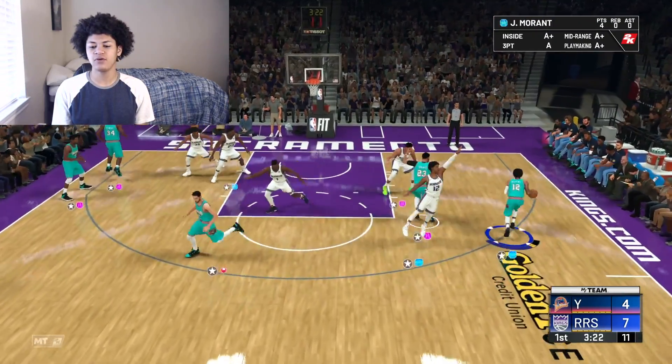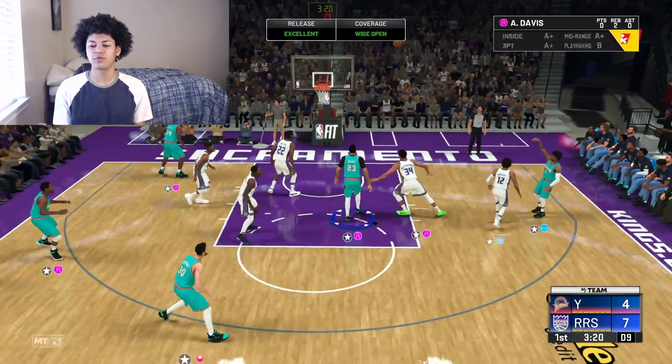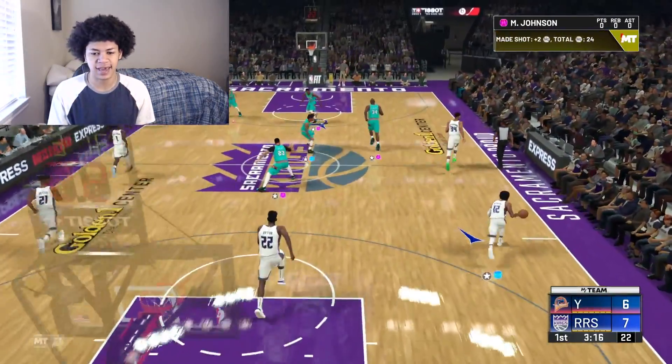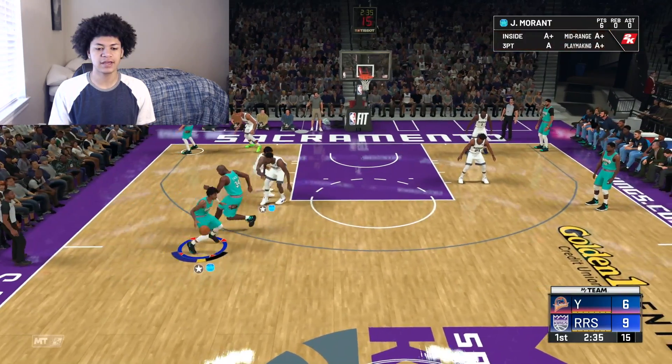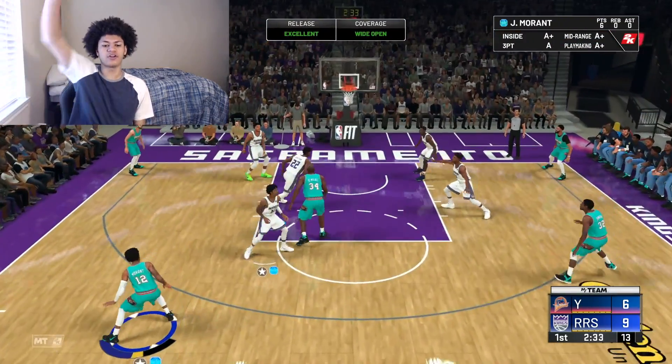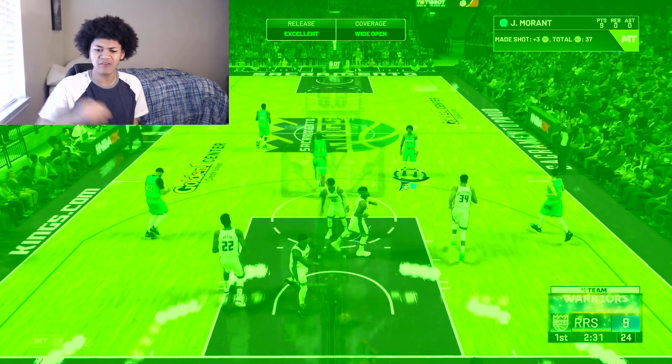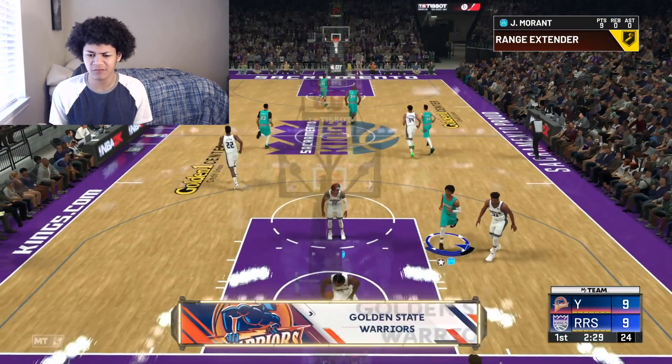Going to high pick and pop between AD and Ja — oh nice screen, we're taking the mid-range. Green! Green for my boy Ja Morant. This man's jump shot is cash. High pick and roll between Shaq and Ja — he's going way too under the screen. Bang — don't go under the screen, I'm going to make you pay every single time. Nice shot right there for my boy Ja.